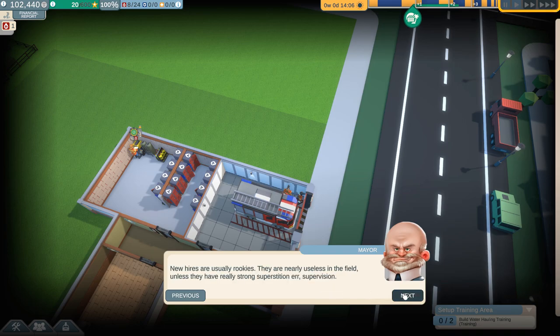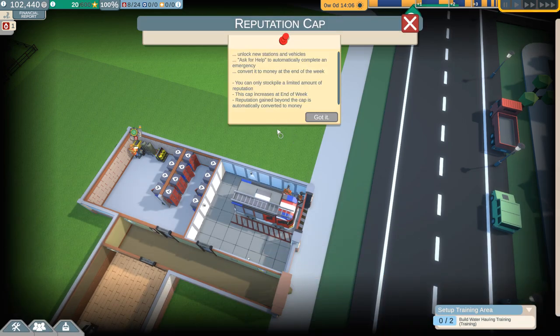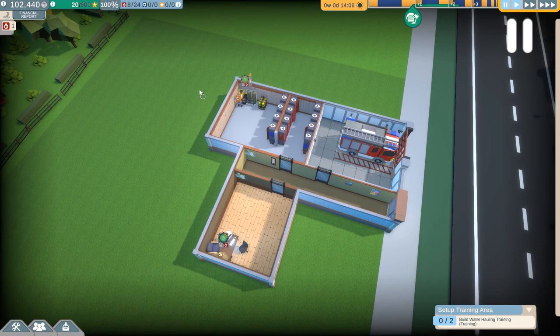New hires are usually rookies - they're nearly useless in the field without supervision, having the muscle mass of yogurt. Newly hired rookies are basically useless in emergencies - they can get stronger in a basic training area. We can unlock new stations and vehicles. We can only stockpile a limited amount of reputation, and the cap increases at the end of the week. Reputation gained beyond the cap is automatically converted into money. That sounds cool - I like money.